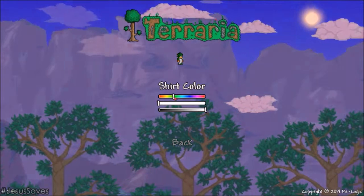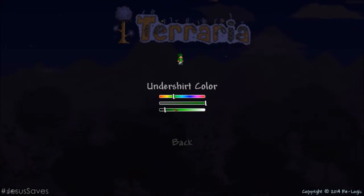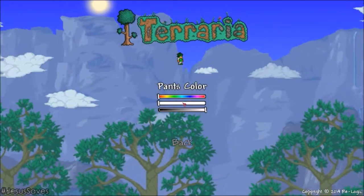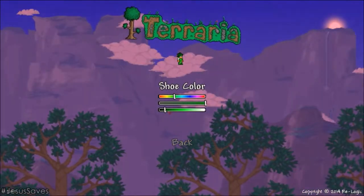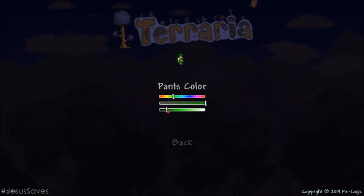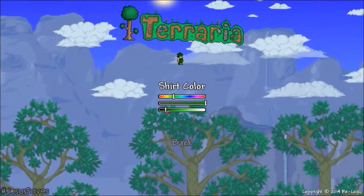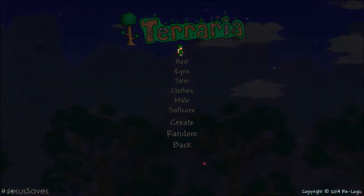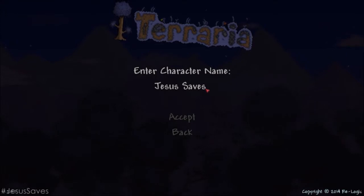We can switch this to see what it looks like. Make that like that. On the shirt, make that white. Does that look better? That doesn't look that bad, actually. It actually matches a little bit more. That actually looks a lot better. It matches more. So I guess we'll go with that. Let's get started. The character name will be 'Jesus Saves.' Accept. That's cool. Let's go with world - let's get started.